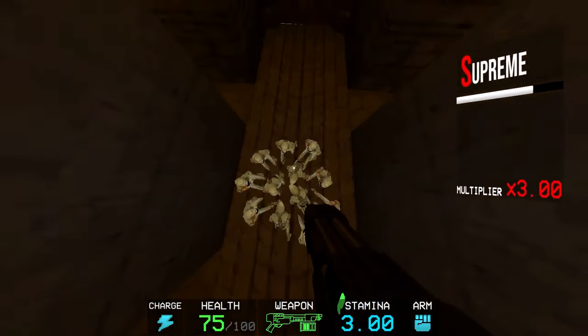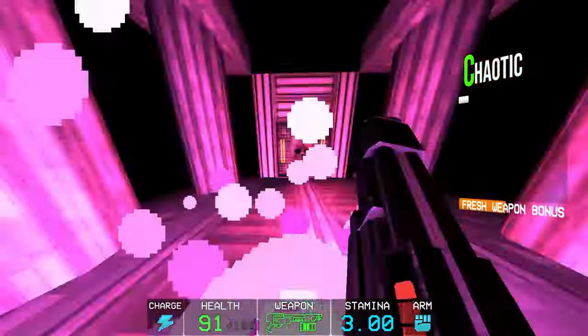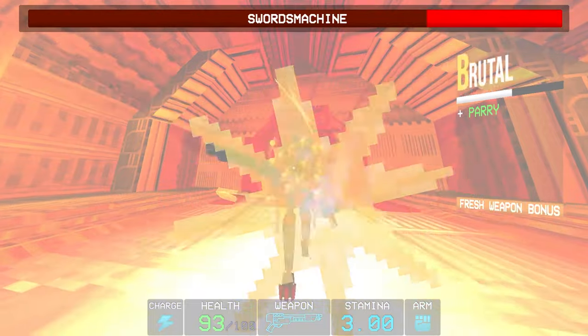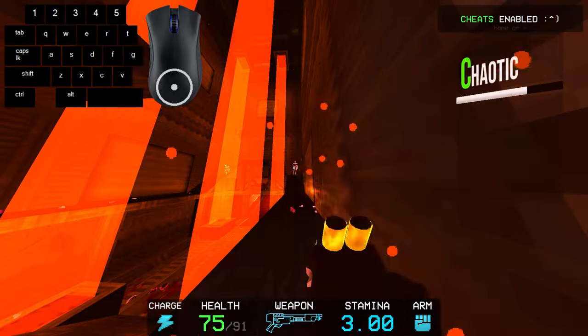These techniques may take some time to develop, but they're very powerful and really fun. The last thing I want to talk about is shotgun parrying. This is exactly how it sounds — you parry an enemy with your shotgun by firing at the right time. This does not work for projectiles and only works at point-blank range.